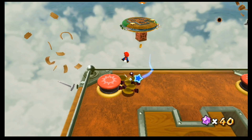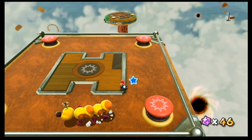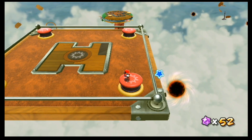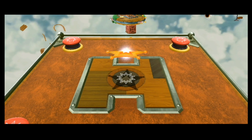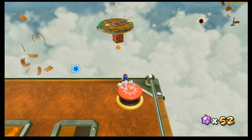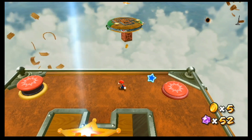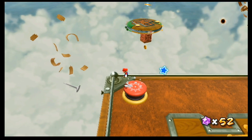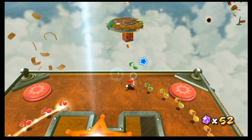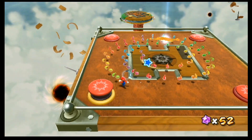I think what we actually have to do is kill the Wigglers — actually no, you have to ground pound the middle to move on. All of these do a different thing: one of them is the launch star, one of them is a coin, one of them has musical notes. Here are the musical notes right here, and the other one is probably star bits.